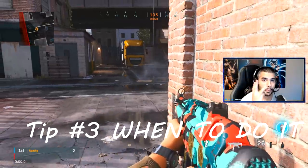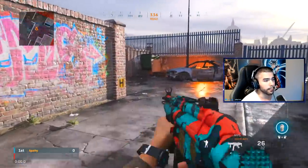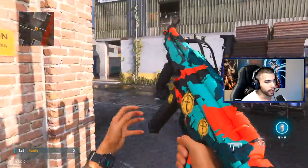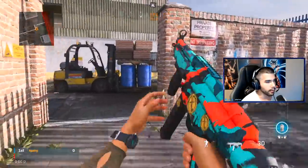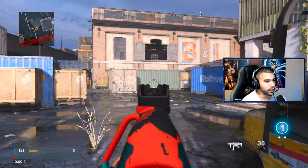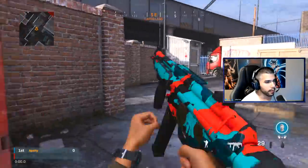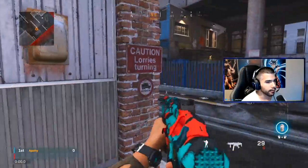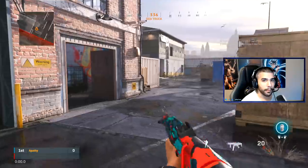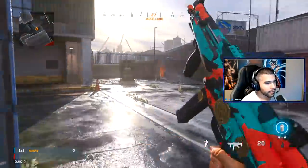Tip number three: doing it at the right time. Bunny hopping is really good, but there are times when you want to do it and times when you don't. I always recommend bunny hopping from mid to long distances. If you're going to engage in a gunfight mid-map and think there's a guy far away, that's the perfect time to bunny hop into the engagement. You never really want to bunny hop at close range — at that point, just hit a slide cancel or a regular jump shot.